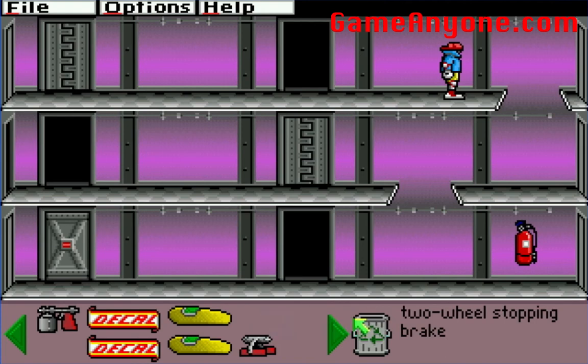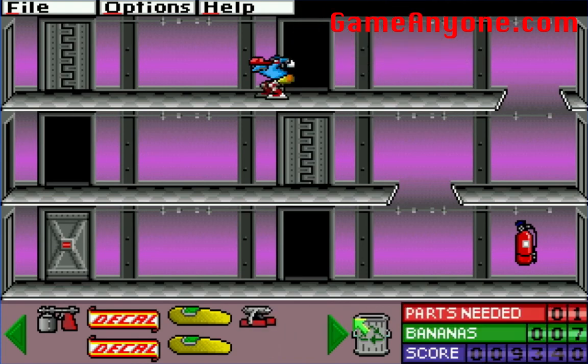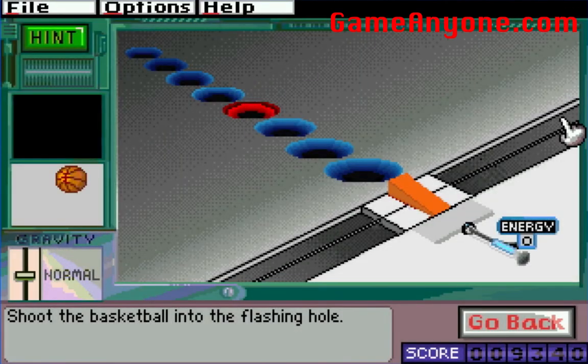Two-wheel stopping brake, two-wheel stopping brake — they're the same. We'll just recycle one. Always remember to recycle. Shoot the basketball. Shoot the basketball. Four slots, so four energy. I can count.